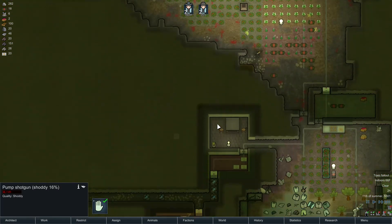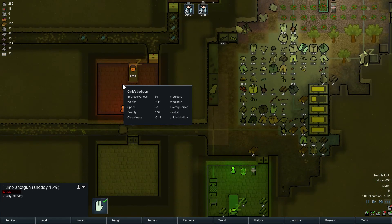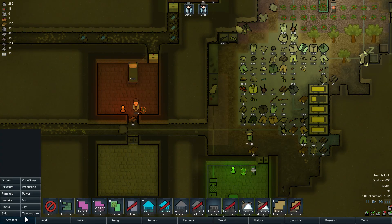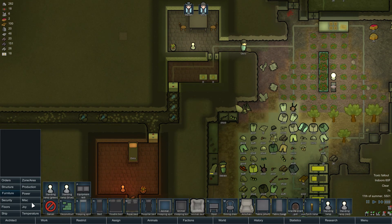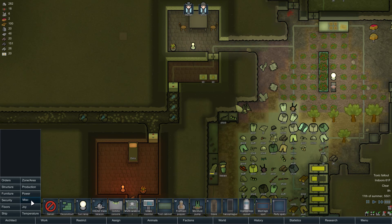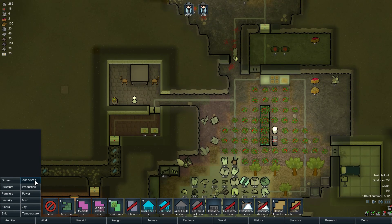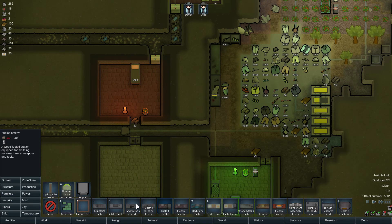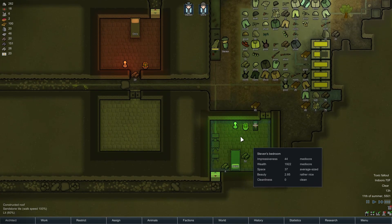I would really like to loot all these guns and sell them, but just don't get that many traders. How is the beauty? Ugly and dirty — fantastic, that's what I was going for. Neutral, dirty, rather nice and clean. So what can I do to make things prettier? Besides better quality furniture. Television? That's eight components. I wonder if I should even bother with a fire foam popper. If I get a fire in here it'd be a little difficult, wouldn't it? Carpet — that's the same as this though, isn't it? I think it is.